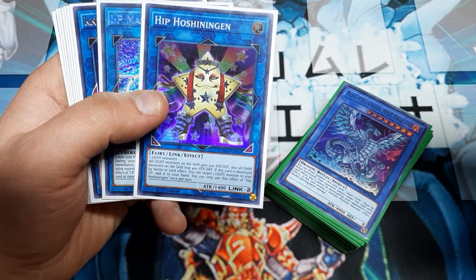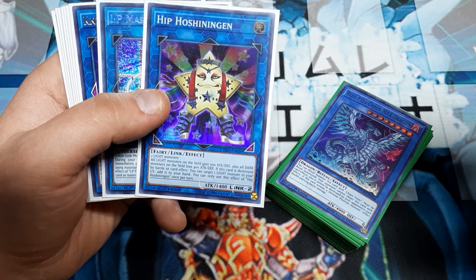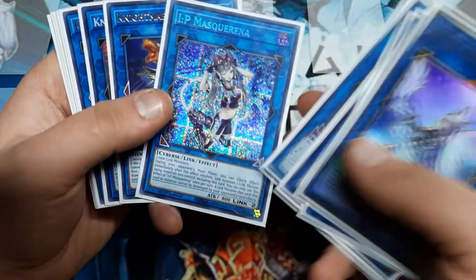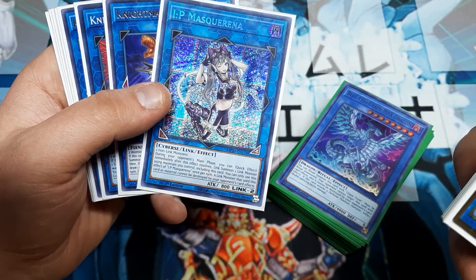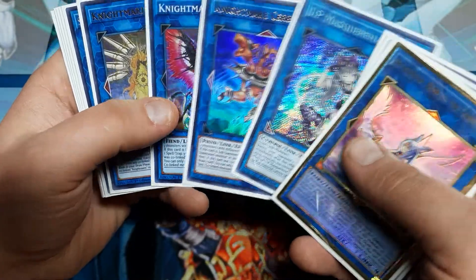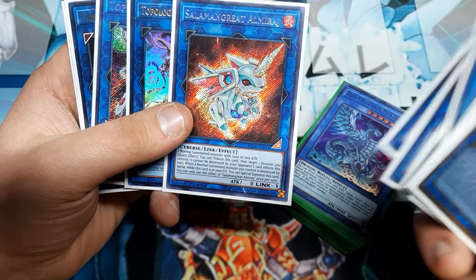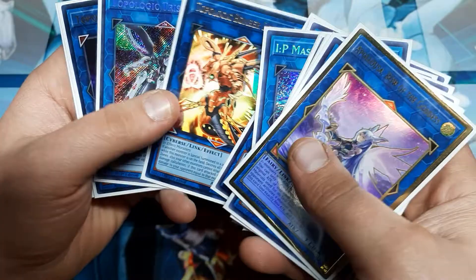Hippo Shinigan can actually give you back a Light Monster when it is destroyed by battle or card effect, allowing you to cycle your cards back. If you find yourself in a grind game, IP Masquerina with the extra Ritual Material Monsters lying around actually lets you link build and play the Nightmares, letting you play out of different situations. Al Mirage is just in here because it's adorable — I didn't really need an Extra Deck, I just kind of threw one together for fun for you guys.